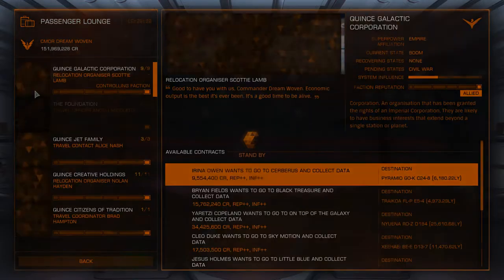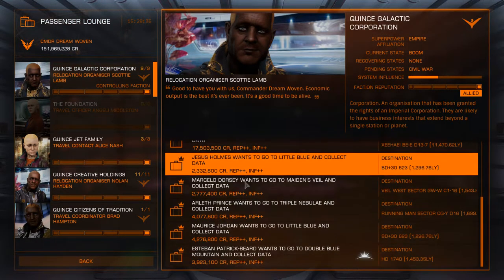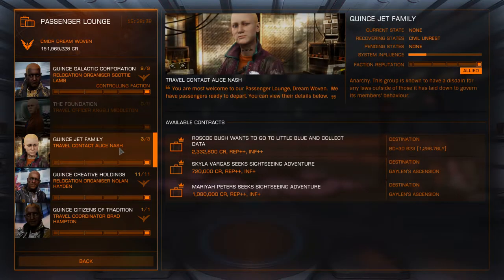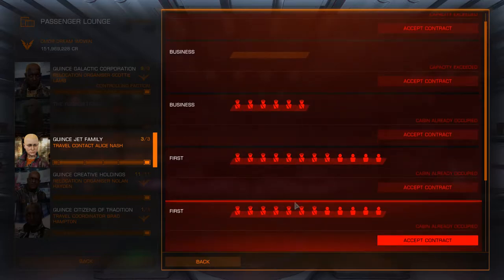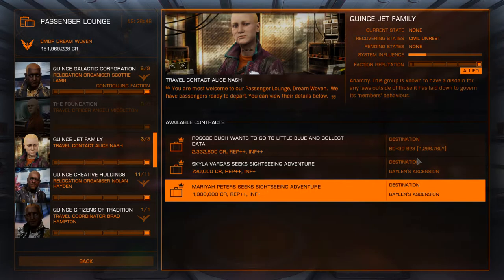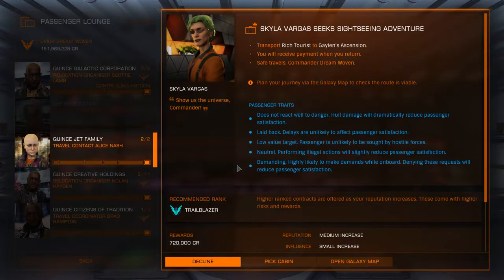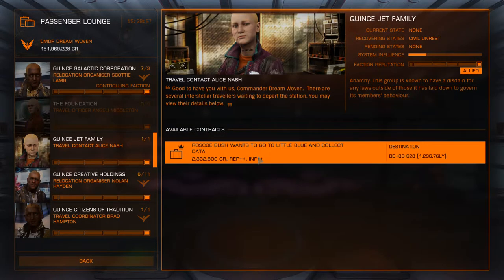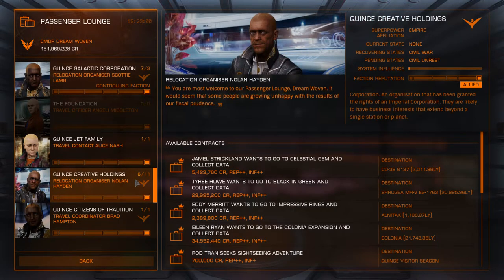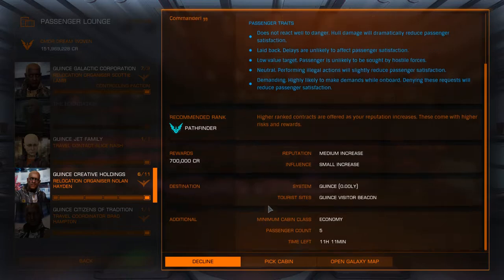I can see I'm nearly at 152 million. I've been toying with the idea of ending up with a Cutter — quite like the Cutter, I think it's a sexy ship, and I like its shield tanking ability. I think it's got more shield health than just about any other ship in the game, if not the most. But you're talking about a billion credits to outfit one, which is just insane.